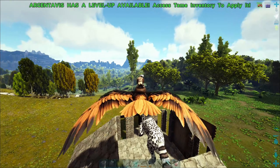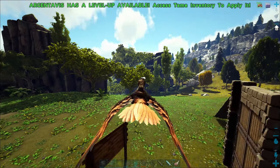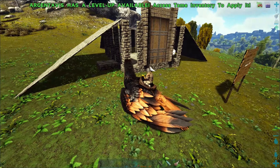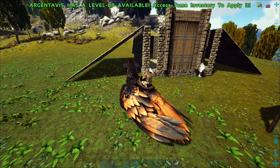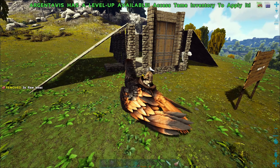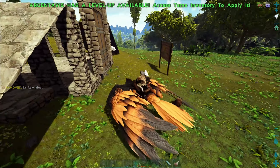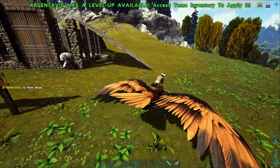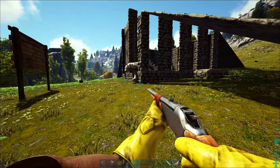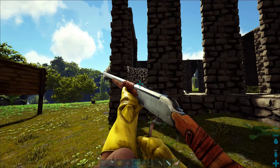Either I lost the recordings or forgot to record - I'm not exactly sure what happened. In between breeding up a set of Argents and going back to the snow biome to look for Kairuku, I ran across this snow leopard you're seeing on screen now. It's one of the modded creatures - a bit like a Thylacoleo but re-skinned as a snow leopard. I knocked it out and it's now part of the team. Amazing modded creatures - I'm loving it.